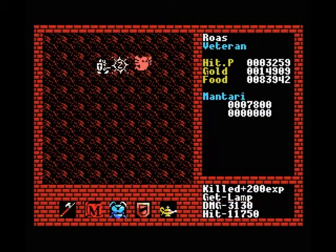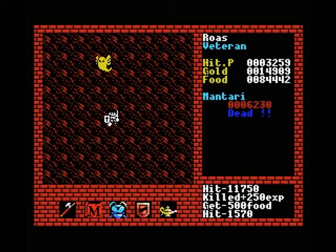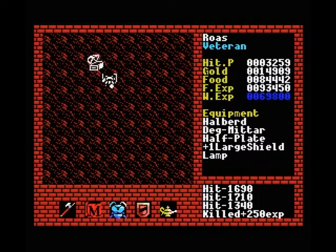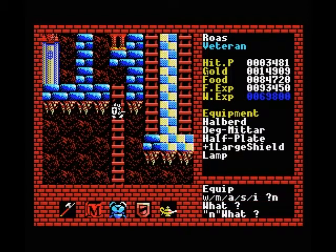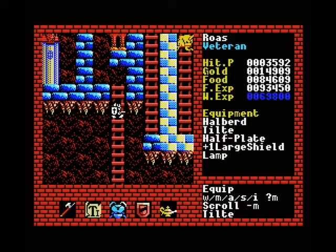I'm not sure how strong these guys are — pretty strong, but they drop food anyway, so we can just kill them. That wasn't one of the stronger guys in level 5, and he did 3000 hit points for each hit, so that's going to be a little bit dangerous for us right now. I am going to equip my magic — my tilt spell as well.